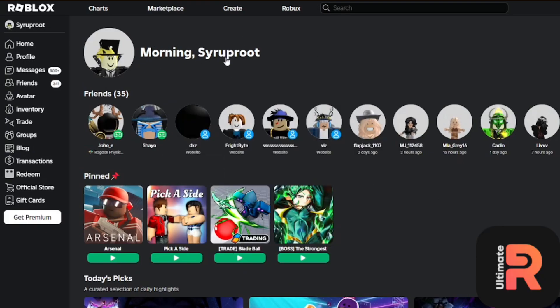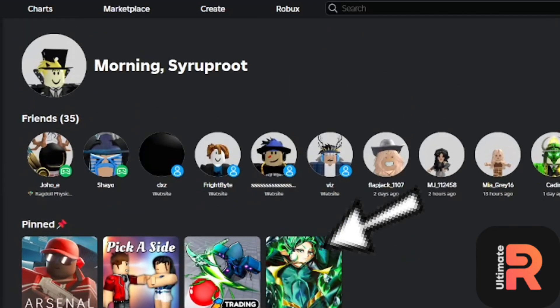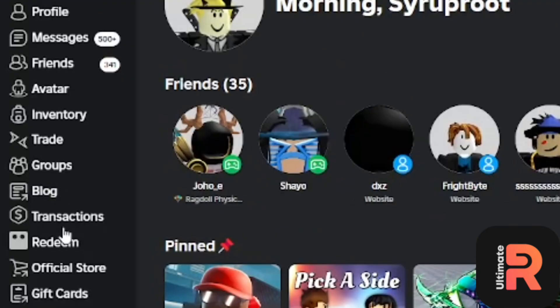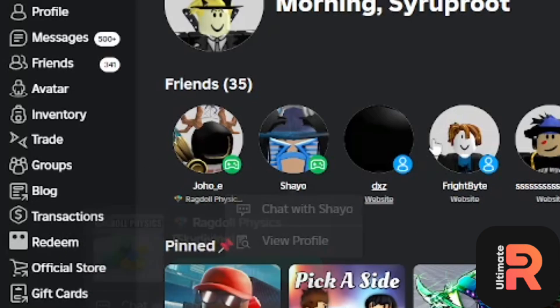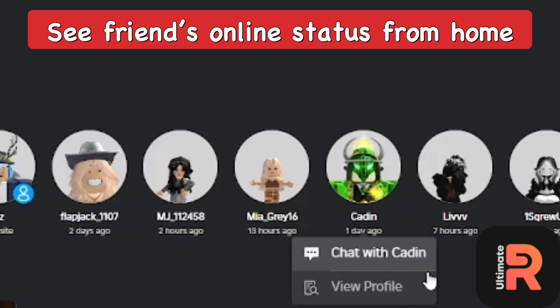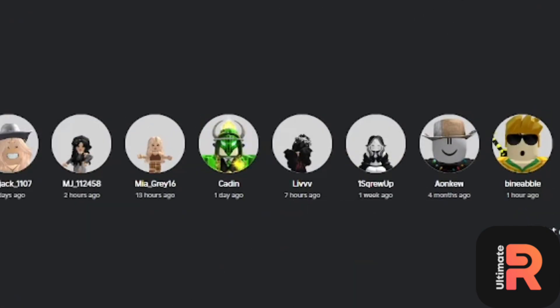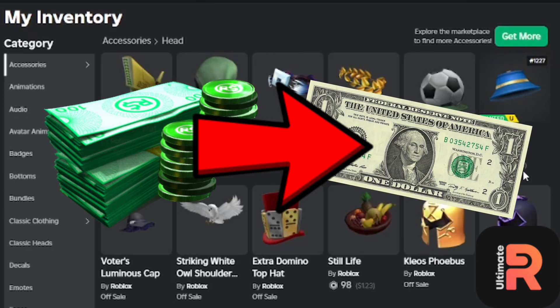RollGold is a really great extension. You can get the classic home page back, and you also get pinned games near the top, kind of like your favorite games — you can pin them so you can instantly get into those games. There are also additional navigation pages, so you have transactions and redeem pages on the sidebar which usually aren't there. You can also see your friends and when they were last active, so you can see their last online status from the home page.